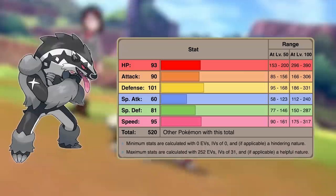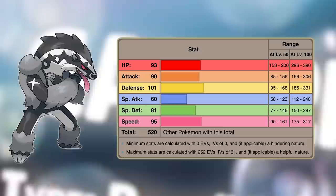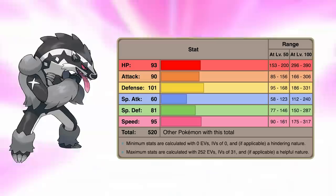That finally finishes up the five-way tie between the base 510 total Pokémon, so next up we have another tie — thankfully only between two Pokémon that both have a base stat total of 520. The bottom member of this tie is number 12, Obstagoon. Obstagoon's best offensive stat is its physical attack, which is base 90. This is pretty solid, but it's actually only Obstagoon's third best stat, behind its base 93 HP and base 101 physical defense.